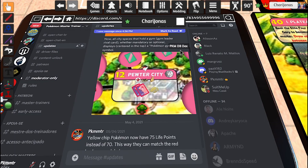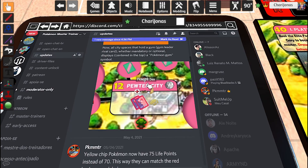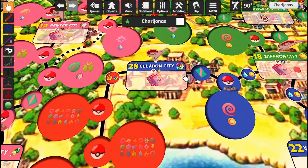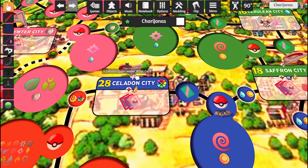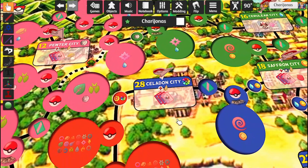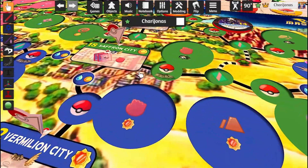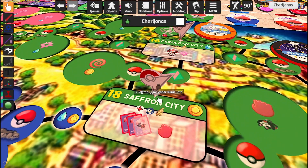Next, all city spaces that hold a gym — where you have to face a gym leader rival card, whether it's mandatory or optional — will display a Pokémon Gym symbol centered at the top of the space. That's no big deal as well, since this symbol is going to be matching this standing-up bag right here. So every Gym, whether mandatory or optional, will present one of those, as you can see if we take a better look at the map's art.